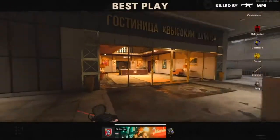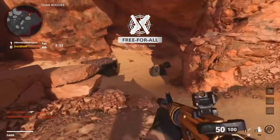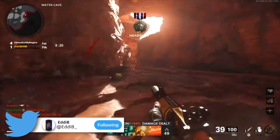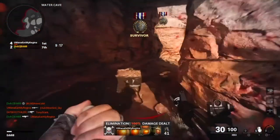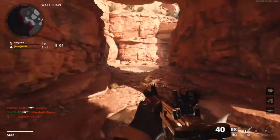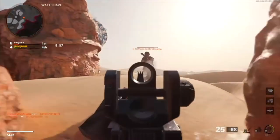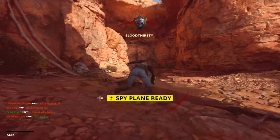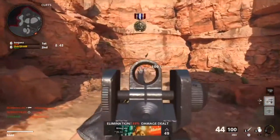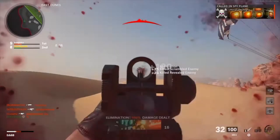Oh what the hell — he got me bro. Oh my god, your boy was in the zone. Everybody's just spawning around here — this is the spot for free for all, guys. Give me that kill buddy. Out of here buddy.